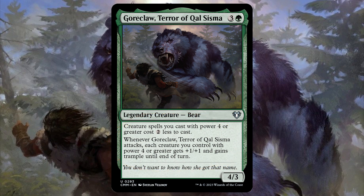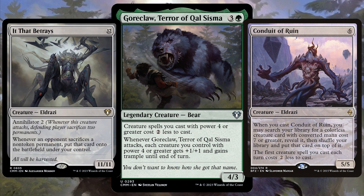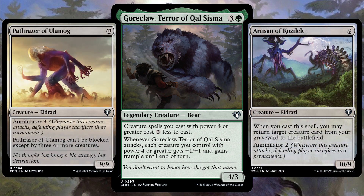Similar to Galta, we're looking at big mana spells. We want everything with power 4 or greater on the board so that when it comes to combat, our army is getting that plus 1 plus 1 and trample. A more dirty theme Gorrclaw players go for is Eldrazi — notoriously filthy, powerful and expensive to cast, having a commander that enables them to ETB for 2 cheaper is an easy way to cause havoc and destruction.